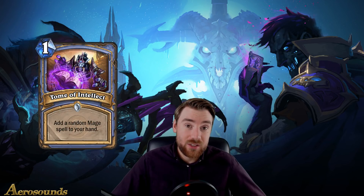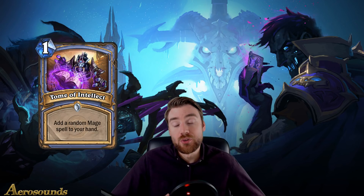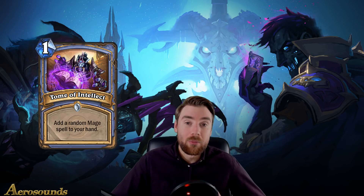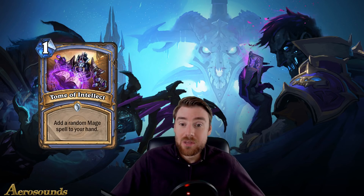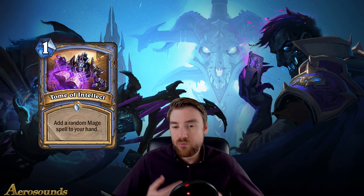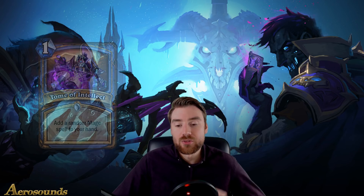Moving on to Tome of Intellect, which is a one mana spell that adds a random mage spell to your hand. We've seen this before with Babbling Book. Babbling Book is much better because it's a minion and you get a 1/1 body with it. There are advantages to it being a spell — it can be discounted, you can play it for zero mana. There are a lot of decent mage spells, so it's a fairly decent card, but not one that really fits into the more powerful decks right now.